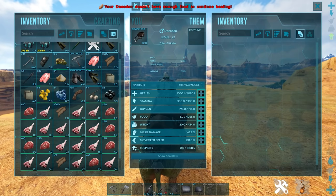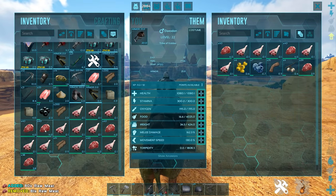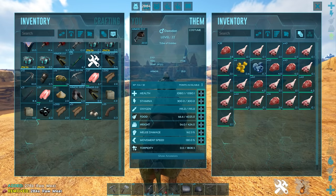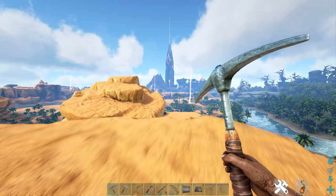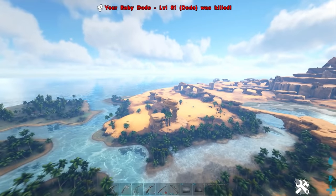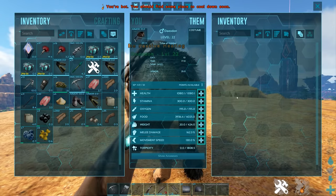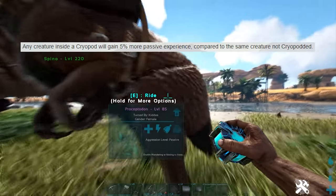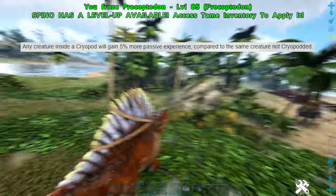Tip seven: when you're raiding and your dinos like Trikes are low HP, waiting for the Daeodon to eat and heal everything is slow. A handy trick: load the Daeodon with enough food that it would reach full health if it ate it all, then go out of render and come back. It will eat all the food in its inventory and fill up its food bar so you're ready to start healing again.